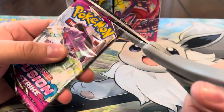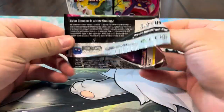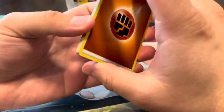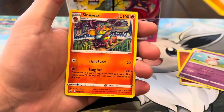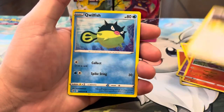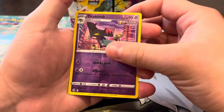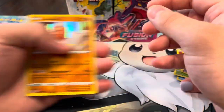You know what they say — if we start off cold, we end off hot. Third pack, let's see if we can get something a little better. Let us know if you guys are still opening up Fusion Strike. We got Phanpy, Simisear, Snorunt, Qwilfish, Tynamo, Meowth, Gossifleur reverse, Drakloak, and at least we got a holo. We're building it up.